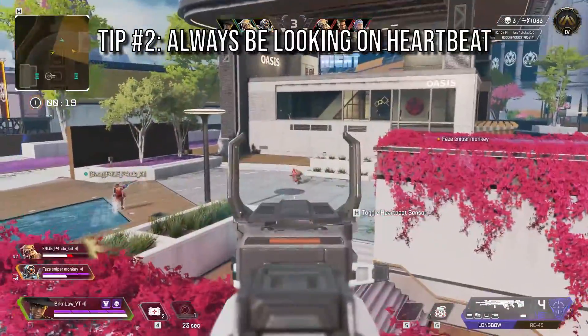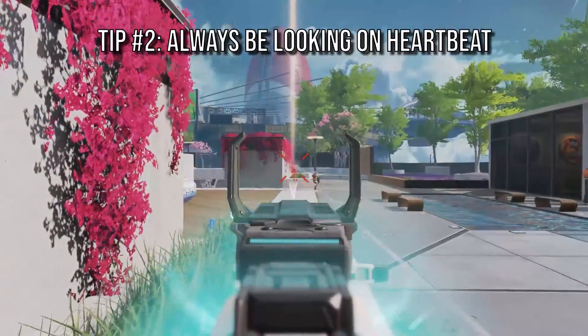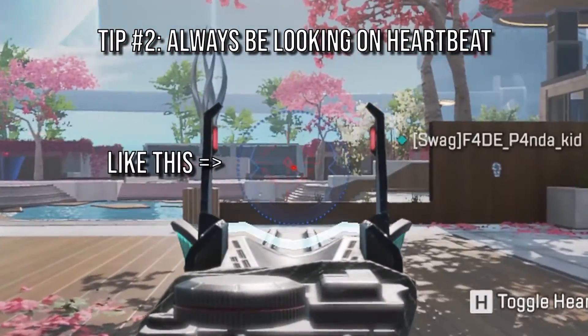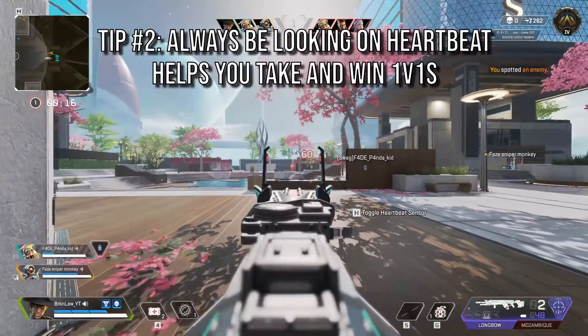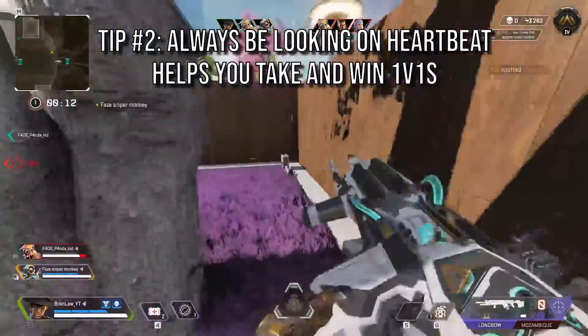Tip number two: if you cannot see where they are in the immediate vicinity, get on your heartbeat sensor. Even if they're far away in your line of sight, little blue rectangles will show up on your reticle to tell you where they are. If they're closer, they'll show up on your heartbeat so you can see how to push the next fight. This will help you avoid 2v1 situations and take those 1v1s where you know you can win.